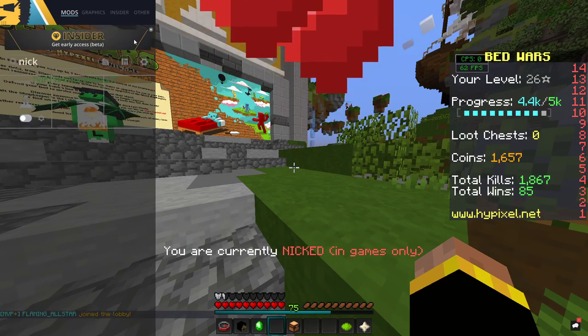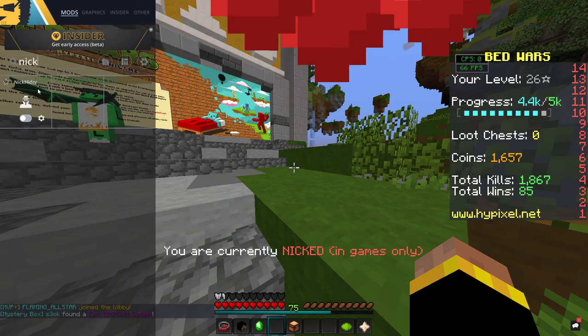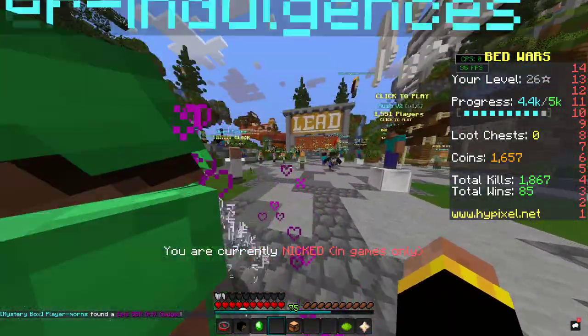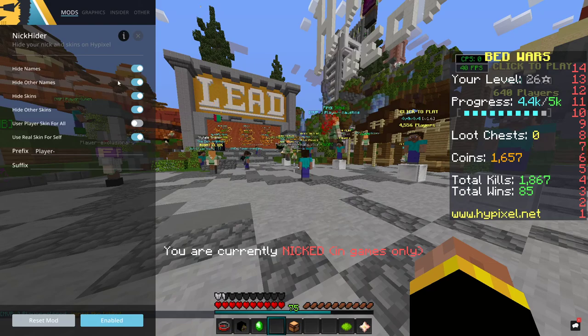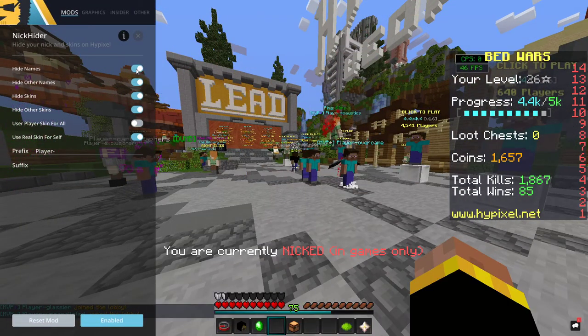First you want to go to Nick. The only thing that will show up is Nick — enable it. But now look what it is, it's like player and Java, and they're all just player stuff. So you want to click on this little icon here, and it's literally hiding names, which means that all the players have to hide names even though they're not Nick. So you want to turn off hide names, and now people have their regular names.